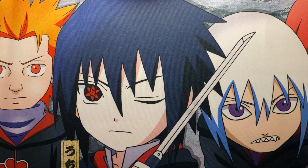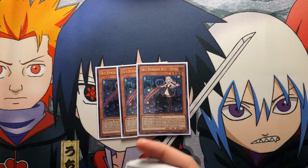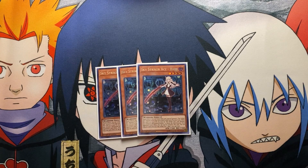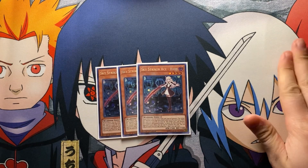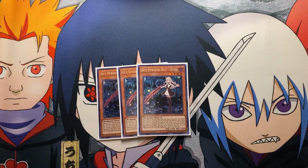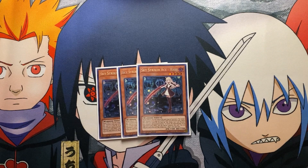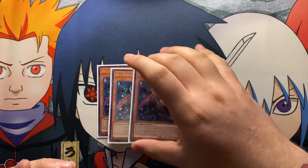Let's start with the main deck. We run triple Ray. Ray is your combo starter — she is basically the heart and soul of the deck. She's every link and basically provides every sort of support you need. You always want to have at least one of her in your graveyard so you can special summon her when they destroy your Sky Striker cards. You always want to attack first with her and then link into Hayate and start your play from there.